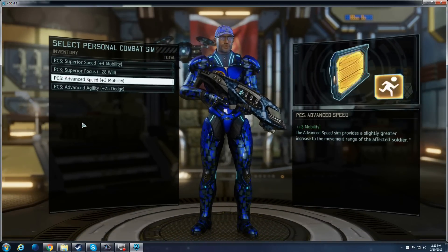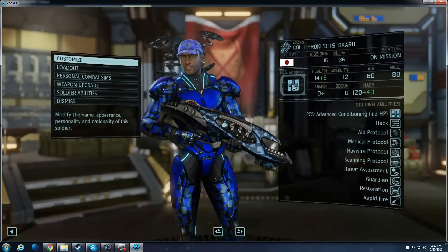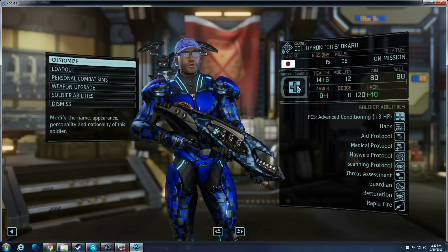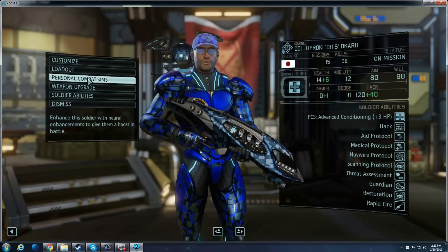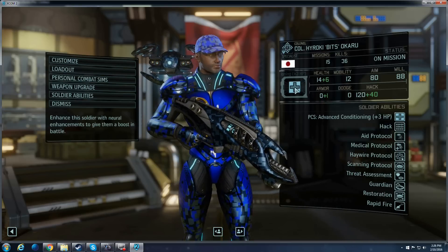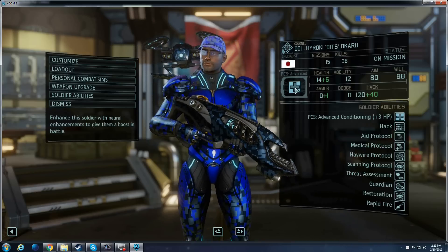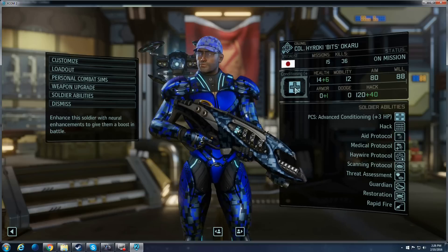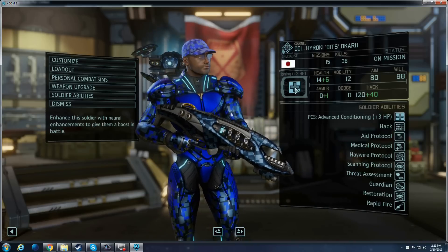I wanted to keep this guy alive, so I went with more health for the PCS. I've also done, in the beginning on these guys, the loadout of Advanced Will with the PCS — that basically gives them the opportunity to not get disoriented or taken out of the fight if they get damaged. Since early on most of your characters will have pretty low will, I found that to be much more useful. You don't want your healer running around panicked while everybody else is getting shot to death.